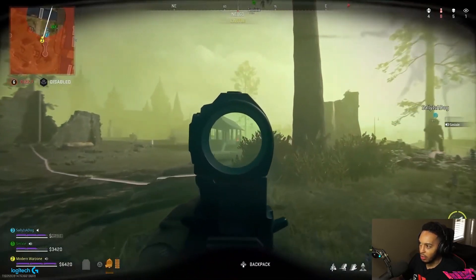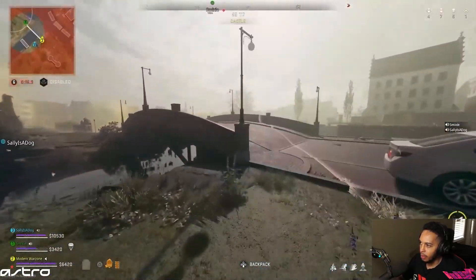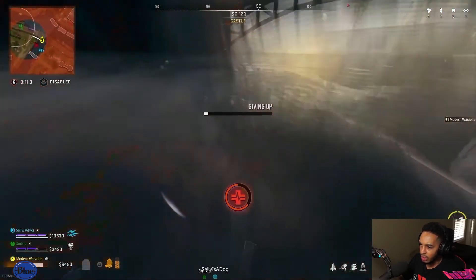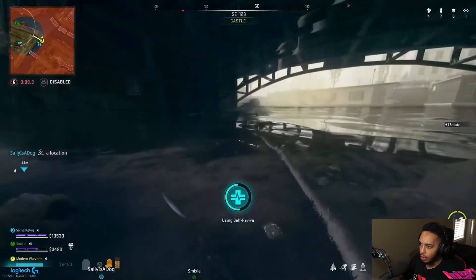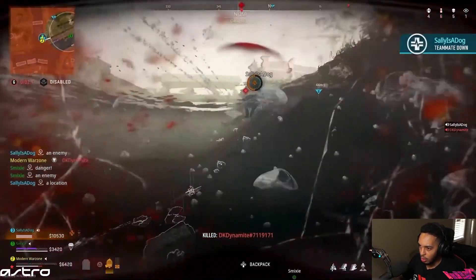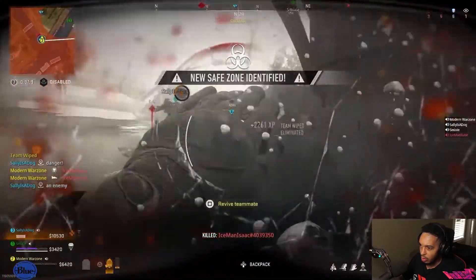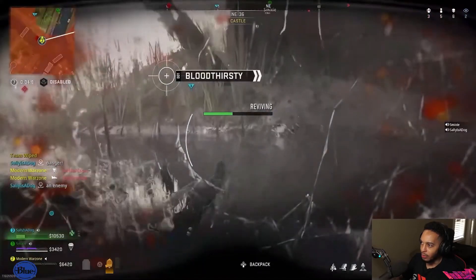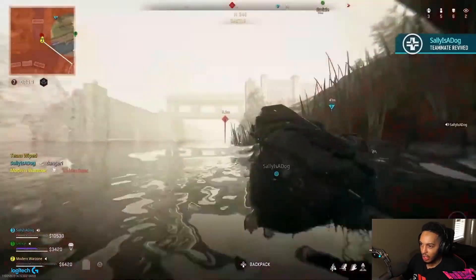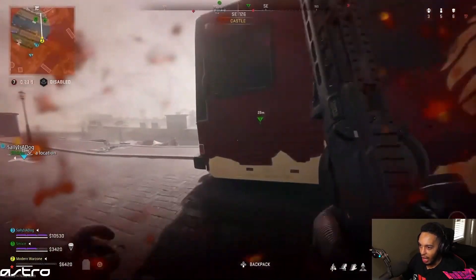He has to rotate though — they have the worst rotation. Wait, how did Smixi come back? There's like a portable buy or something — I thought she got thirsted. Oh my god, this person doesn't see him. How do they stay alive? No gas mask anymore. Barely makes it out at half health with no plates.